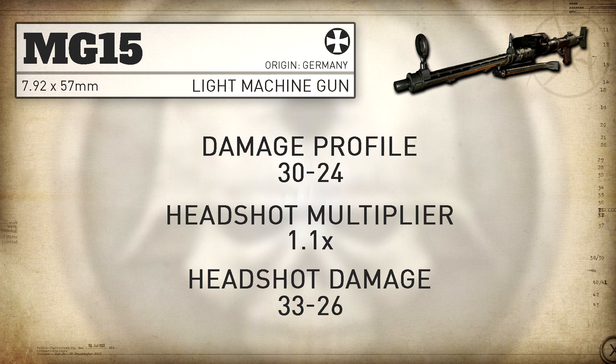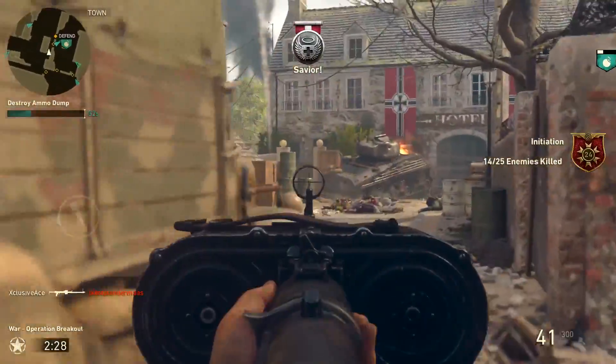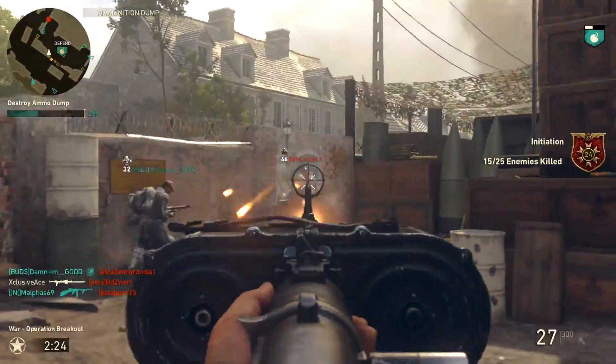Moving on to headshots, we get a standard headshot multiplier of 1.1, and this takes our damage up to 33 for a headshot within the four shot kill range. This essentially means that headshots aren't really doing anything for you — it's still going to take four shots to the head up close to get a kill.